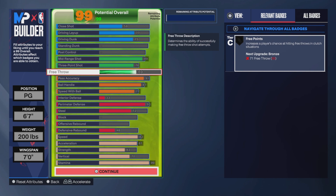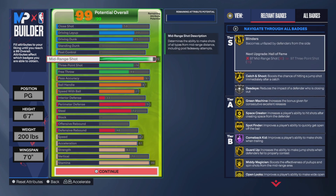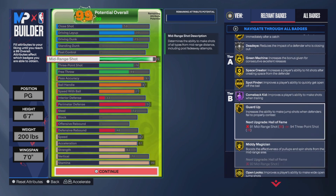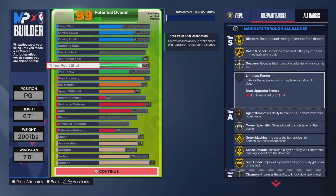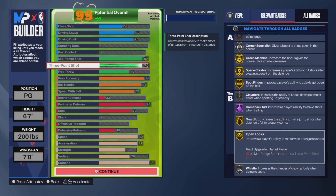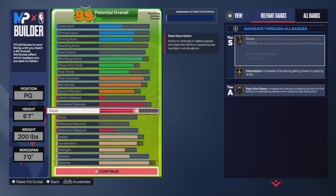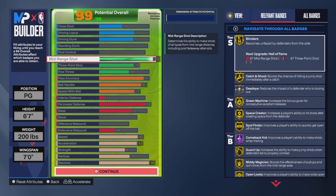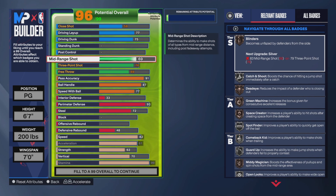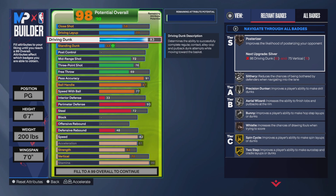This is the build I'll say with the mid-range, because as we all know mid-range is deadly in this game. You don't really need a high three to get all the good shooting badges — the only thing you don't get is limitless range. But if mid-range isn't your type of play, you can always drop this down to say 72, and then you could fully commit into driving dunks.